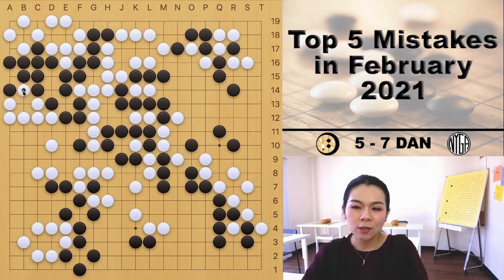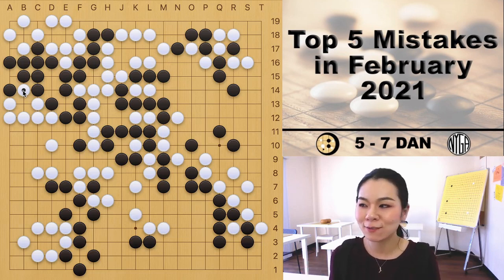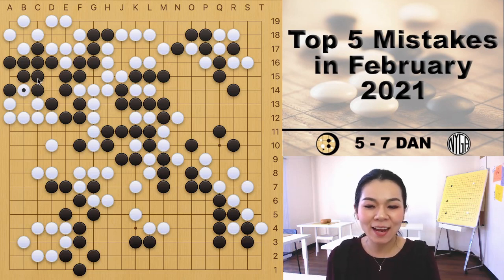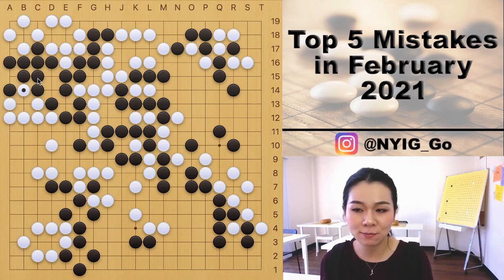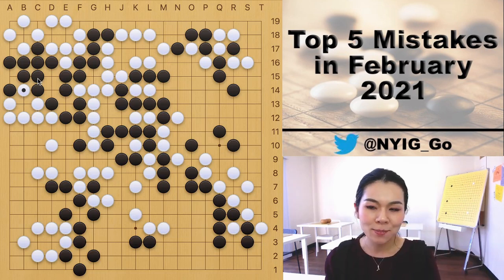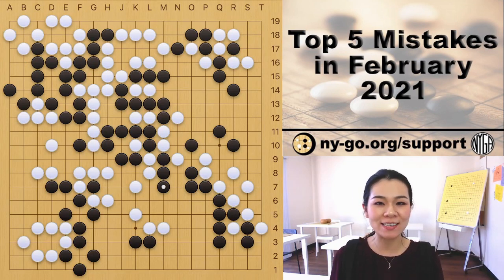At this point, if white starts the ko, it's very close. In the actual game, neither player saw that move until about 50 moves later, when black played B16 as an endgame move. Black still lost by five points. This game was very close, but if white had seen this move earlier, white could have won much more quickly.